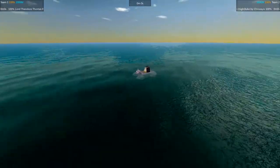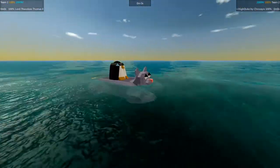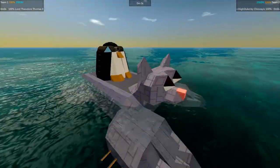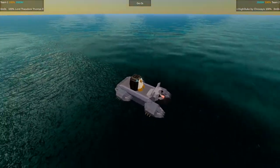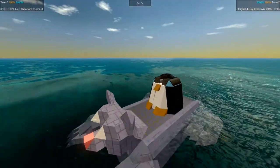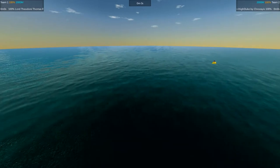Over here we have the High Duke, the dapper penguin, riding atop its mighty steed — the cat. Or mouse? It's kind of crossed between the two. It has very cat-like features but also kind of reminds me of Tom and Jerry — in fact both parties in Tom and Jerry — so I'm not entirely sure whether it reminds me more of Tom or Jerry. Regardless, we have the penguin with the cram cannon in his head firing out against Lord Theodore Thomas.